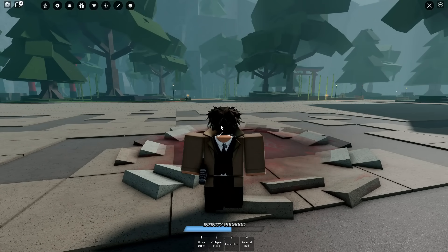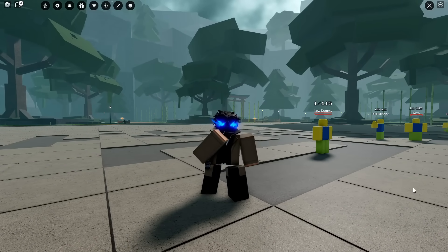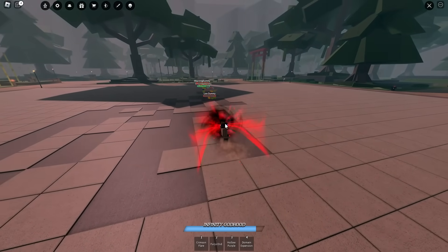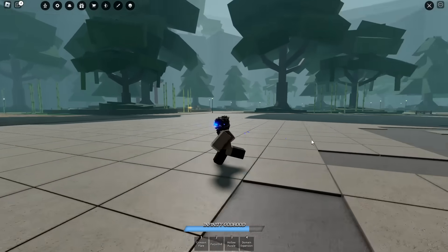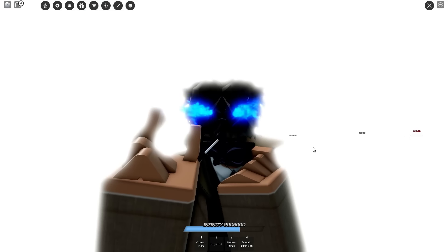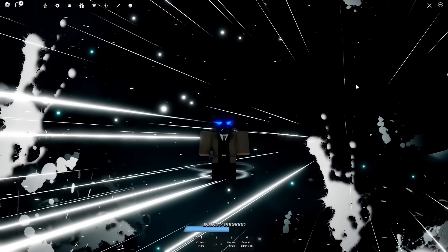That's it for the Reversal Red. Now, they reworked Crimson Flare — hold to use Max Blue, it's like what they said. Let me pop up real quick. So let's use Crimson Flare — and there we go. They also made the Domain Expansion Barrier look better and added breaking effects when it ends. Also, these eyes definitely look different. That's what I noticed.